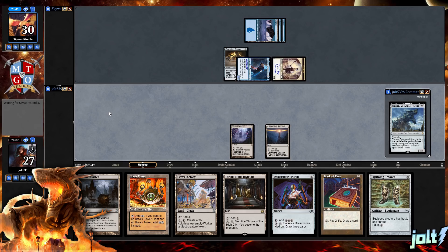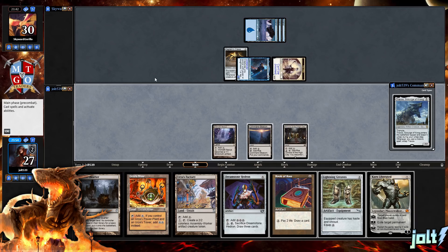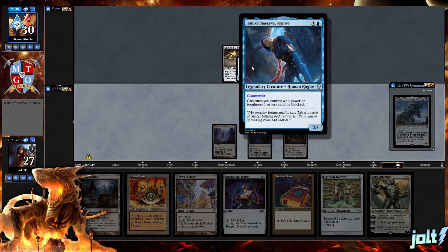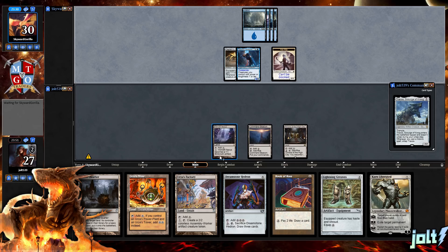Now it is officially free time. We drew Karn — that's a good draw. We just need to get to the quick mana. Let's go Throne of the High City and kick it back over to our opponent. Once we get down Karn, we can at least go for that minus-3 on Tetsuko. Karn's going to smash him, and next turn we're looking at Traxos. If we get down Dreamstone Hedron, that'll really open us up on mana.